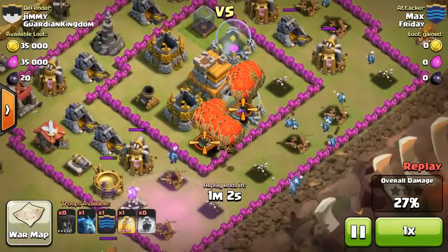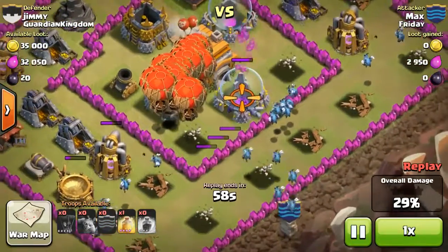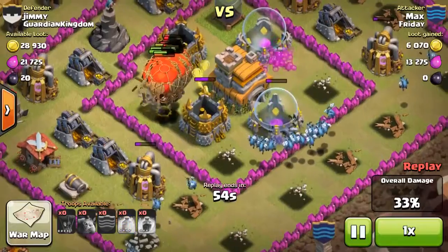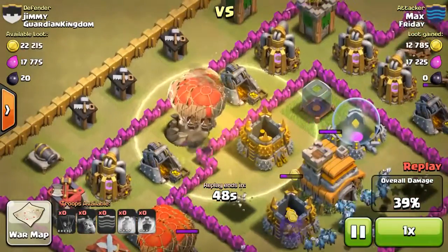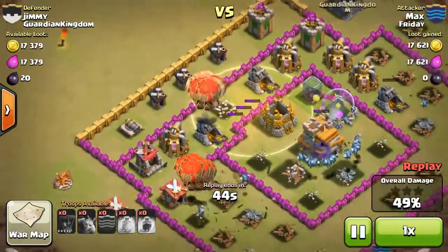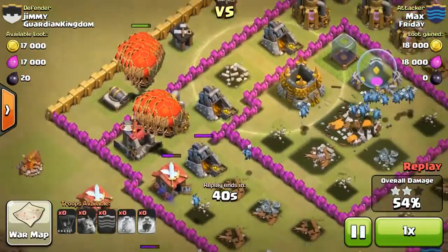And now the Balloons are just going to make their way around. You should not attack too high if you have level 4 Balloons like I did in this video. As you can see, the heal spell is doing quite a lot because the Wizard Tower is so weak, but when you get high level Balloons, heal spells are pretty useless because Balloons are super slow — you're going to need the heal spells.